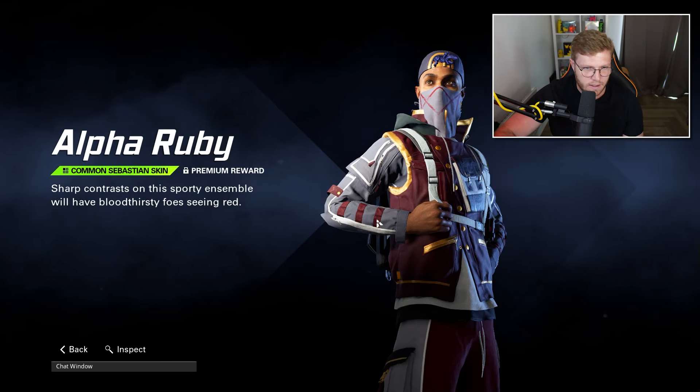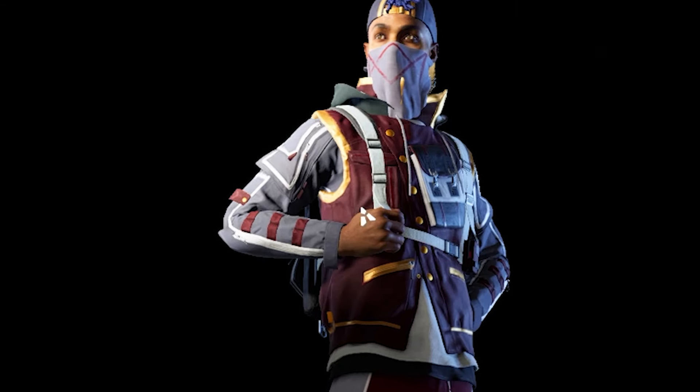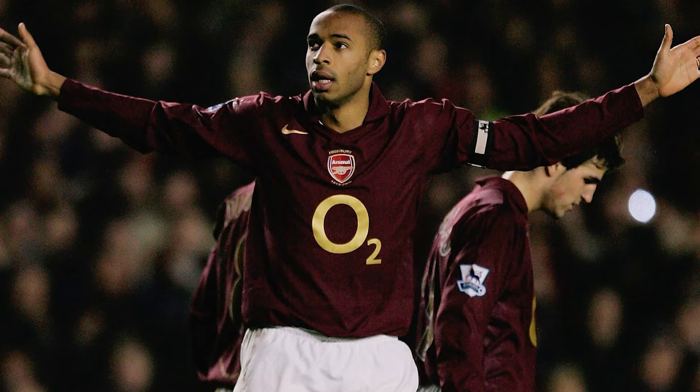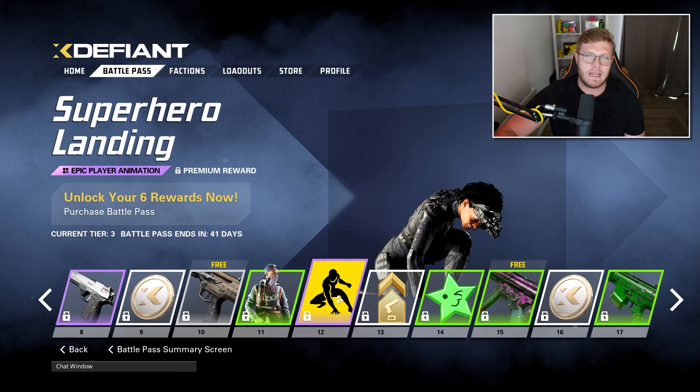Then we have this Alpha Ruby Sebastian skin and I like the colorways on this - I'm a big fan of that burgundy color. Big up Arsenal, it's probably one of my favorite Arsenal kit colors, that burgundy one with the gold. Then we've got a player animation - I've not really seen these yet.